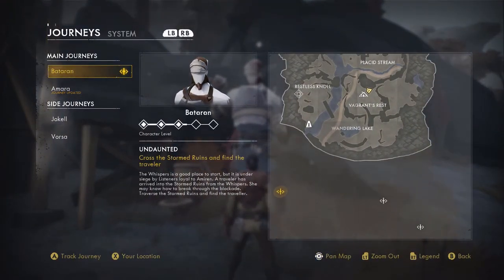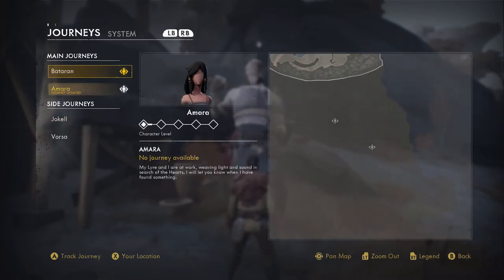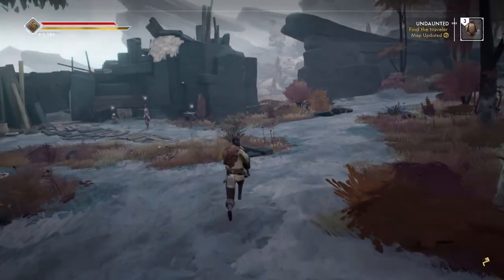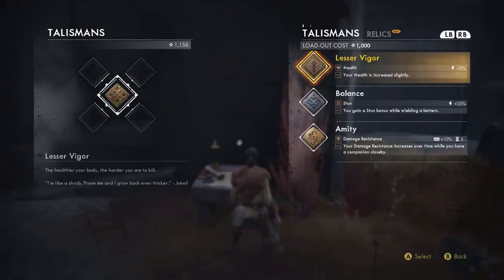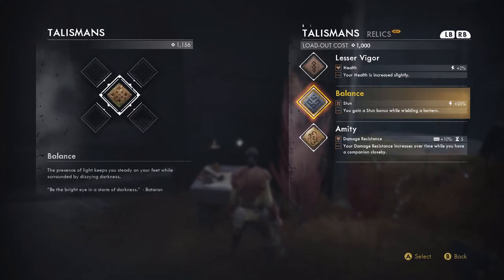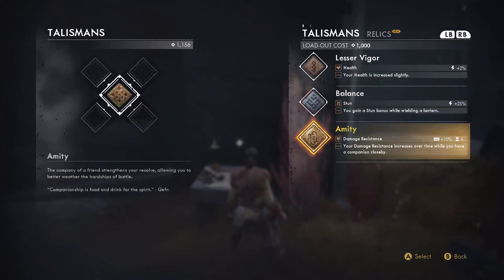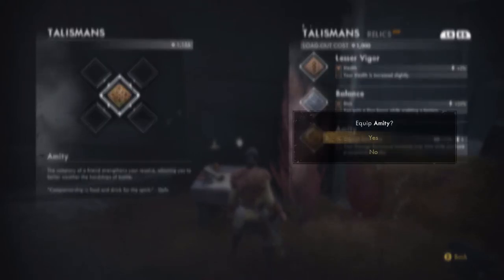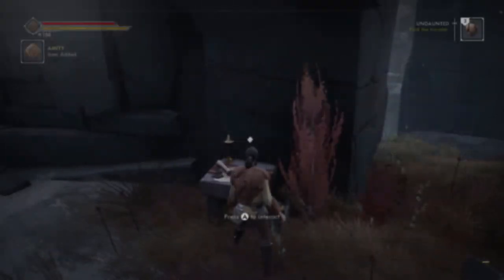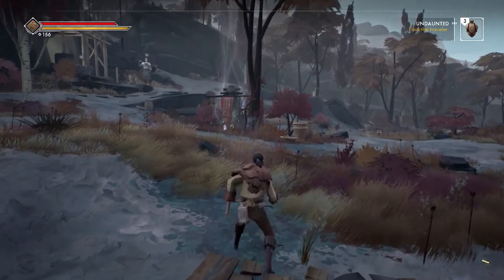Where does this tell me to go now? It looks like all three of my missions are down there. Let's go ahead and buy one of those stones since I appear to have enough. I can get lesser vigor for more health — plus two apparently — or stun while wielding a lantern, or damage resistance. I think I'm gonna get damage resistance because I always have a companion with me. I can actually equip all three of them. I only have 156 scoria left so let's save the progress.